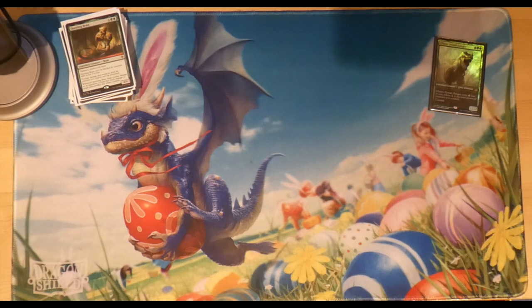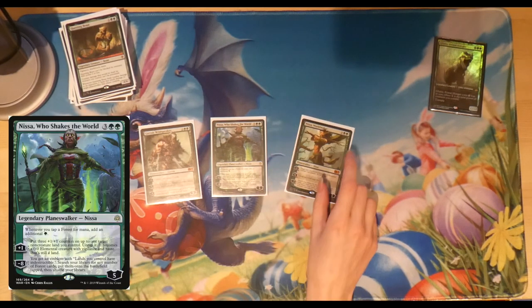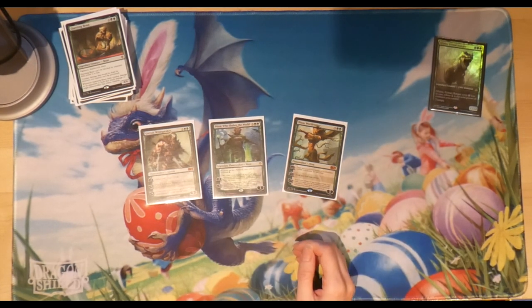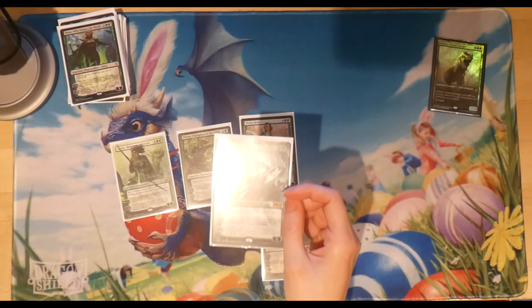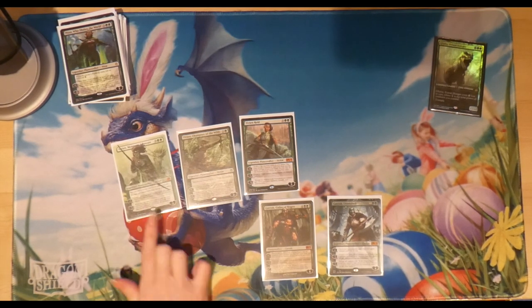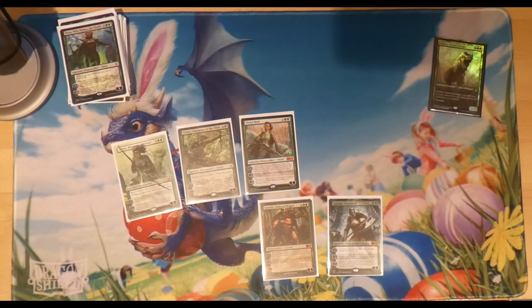Moving on to planeswalkers — there are quite a few split between ramp and utility. For ramp we've got Garruk Wild Speaker, Nissa Who Shakes the World, and Nissa Worldwaker. Nissa Who Shakes the World is probably the best for ramp as she basically doubles all your forests. We've also got three Vivians and two more Garruks. Garruk Unleashed has great art — I love the bear and the wolf next to him. Vivian Reid provides some destruction, destroying artifacts, enchantments, and flying creatures, which helps cover this deck's weakness against flyers.